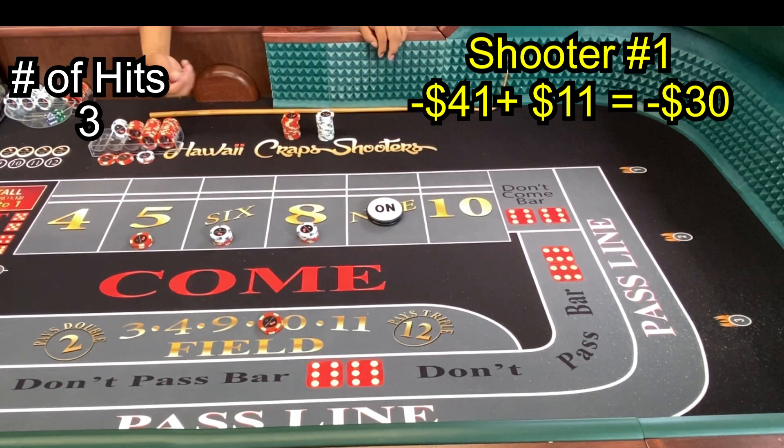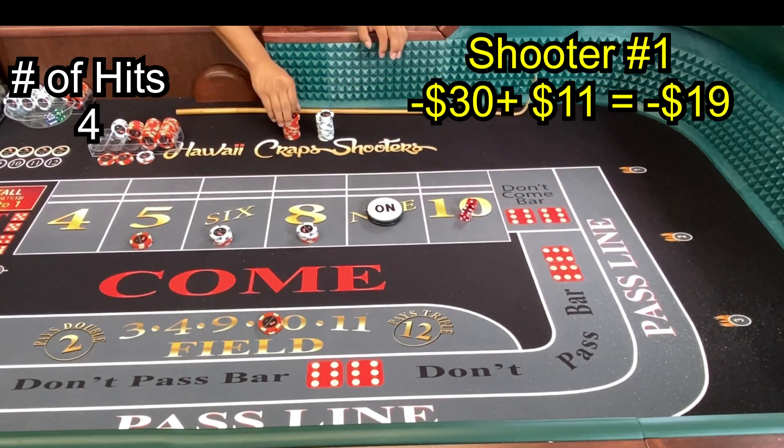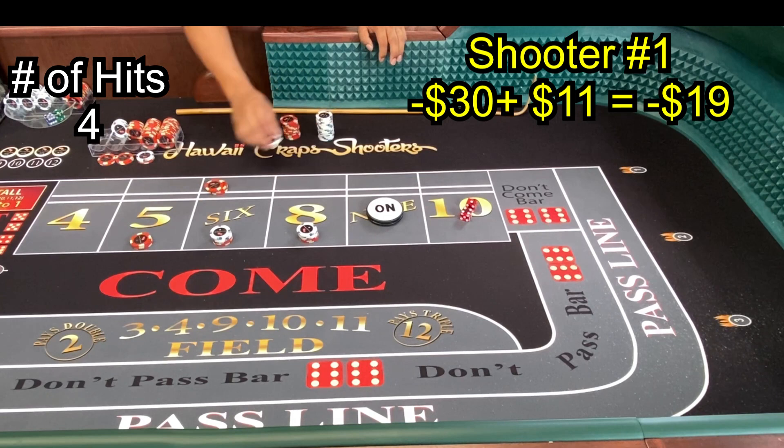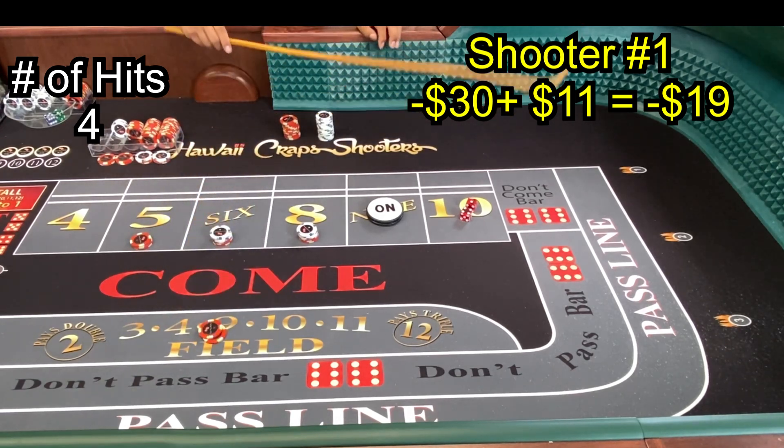Point is nine — five, no field five. You lose the field but get paid $21 — $11 profit. Put back the $10 on the field. Don't forget to put your field back. That's four hits already.